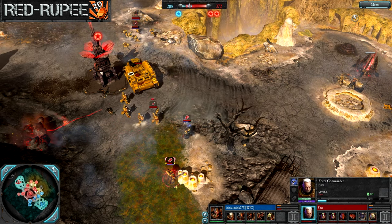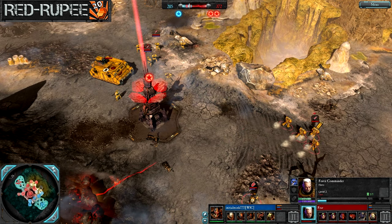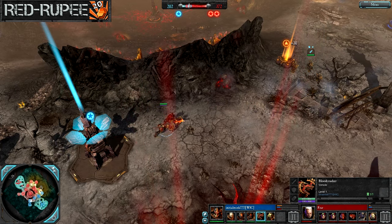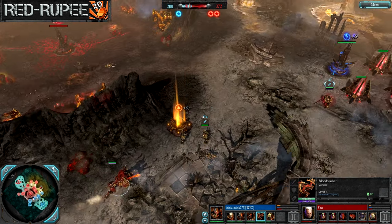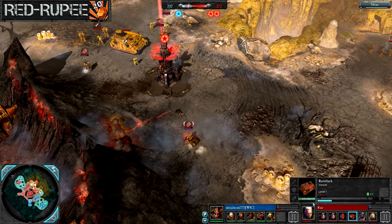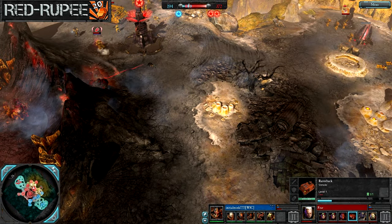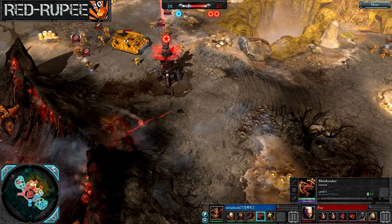Space Marines now in full force out here - we've got Sternguard Veterans, the Force Commander, and Librarian all out here, which can be a threat to just about anything on the field. Those Sternguards can even switch to anti-vehicle rounds and really threaten this Blood Crusher along with those two power melee heroes. I think a Dreadnought would have been a better choice, but we'll have to see how he utilizes both the Blood Crusher and the Plague Marines. The good thing about the Blood Crusher is he can really just jam it down the Space Marines' throat.